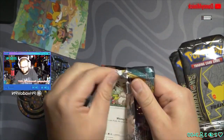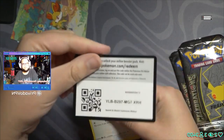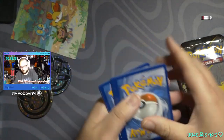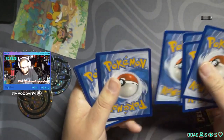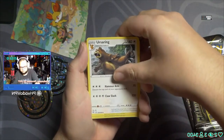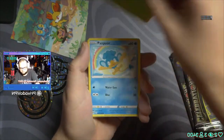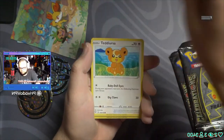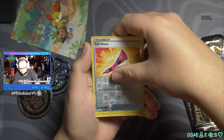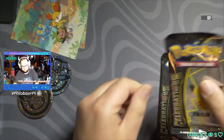I can't believe I pulled Chairman Rose Full Art on the first time ever doing this live — that's a great start! There's the backwards code card again — sorry about that. I think it would scan backwards actually, but I could be wrong. Starting with Water Energy — Poltergeist, Combusken, Squovit, Shelmet, Panpour, Teddiursa, Rookidee — reverse is Yell Horn — and our rare is a Manager. Nothing crazy, but we still have two more packs.